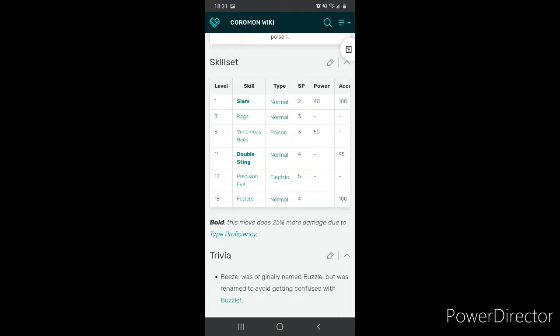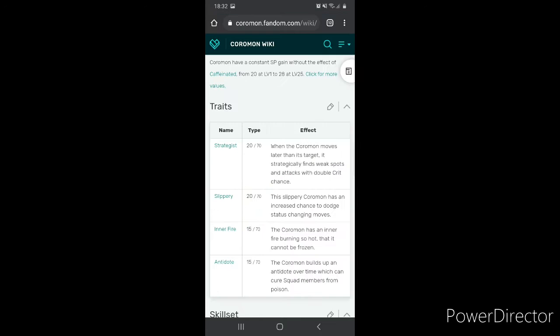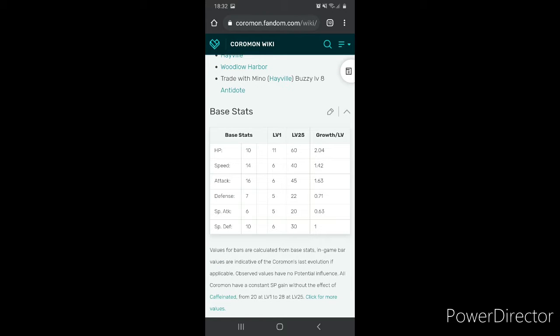Fillers make your next attack two or five times stronger if you don't switch out from Bezel. We also have good variety in the tracing department: Strategist for double the creatures, double the creatures if we move last in a fire, Freezes, Slippery for status moves, and Antidote for after-battle poison curing. Bezel is a fast sweeper from the stats.